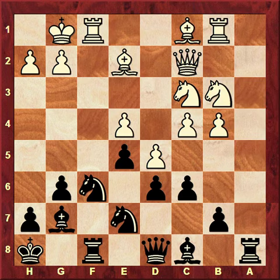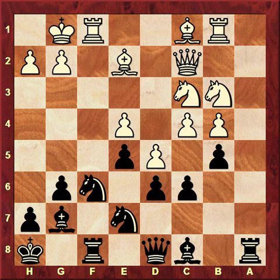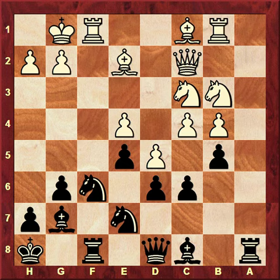b5 is an excellent, typical move for the structure, especially when you see the c6 and c4 pawns. The pawn on c4 cannot be protected by b3, so we definitely want to destroy the strong pawn center — white's pawn on d5 — and we succeed in doing so.